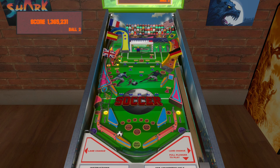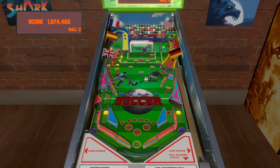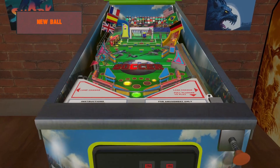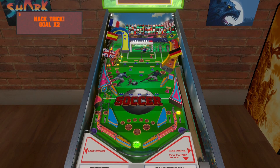Probably my favorite part of this table is this thing where the left flipper passes to the right. And also, instead of pop bumpers, they're like pegs with a lot of bounce. Goalie, block me. And then you have some drop targets that are shaped like soccer players.